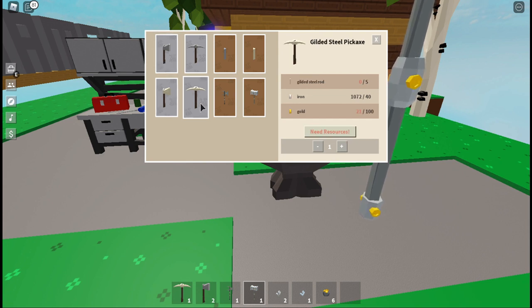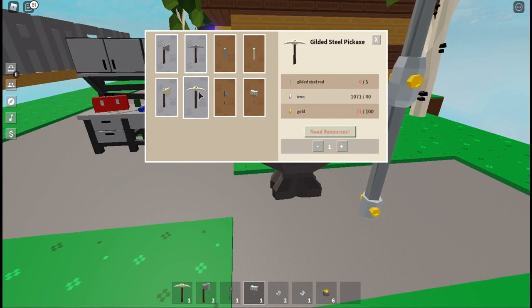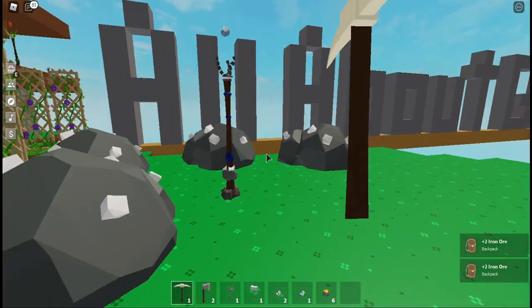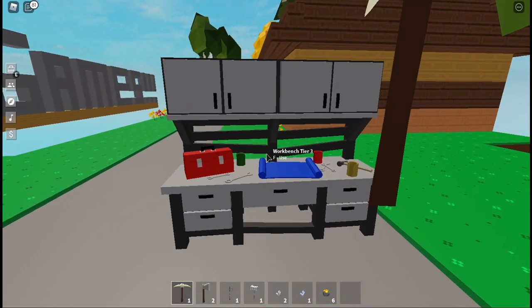With this update they also added a new gilded steel axe and a gilded steel pickaxe. These are very expensive in terms of the amount of gold they take to craft. This one requires five gilded steel rods, and those take twenty gold each per rod, so that's a hundred gold just for the rods, plus an additional hundred gold for a total of two hundred gold to craft the gilded steel pickaxe. It still takes four hits to take down the iron deposits, about two hits for coal, and three hits for stone.